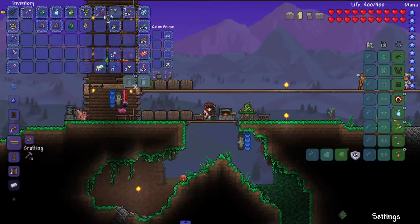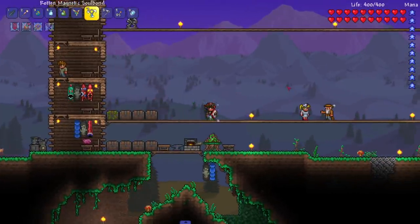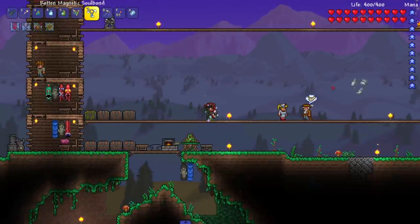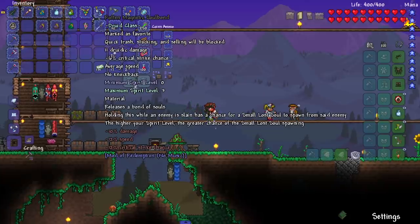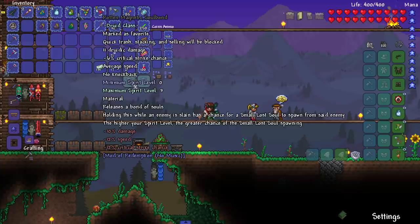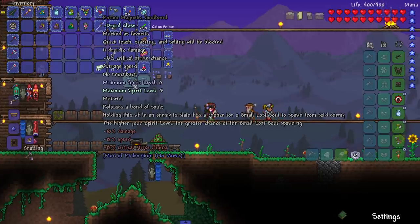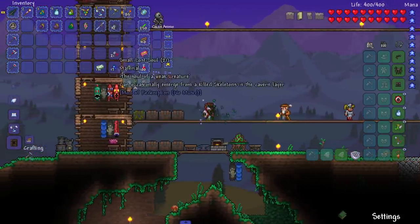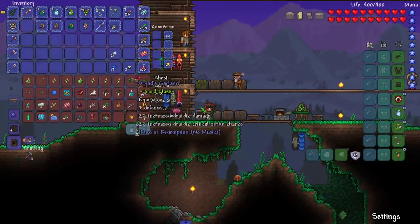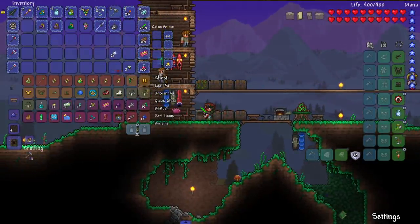Boom, magnetic soul bond — and it sucks, of course. Let's see it in action. Was that a squirrel? It was a red one. 'Releases a bond of souls — holding this while an enemy is slain has a chance for a small lost soul to spawn from said enemy; the higher the spirit level, the greater chance.' So this is a way to get more small lost souls — very nice. I kind of wish I made this earlier; it would have helped the soul farming.